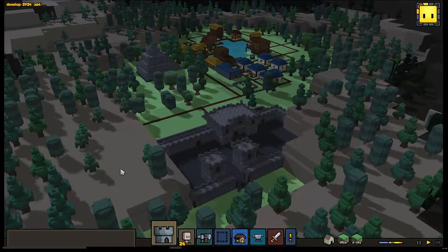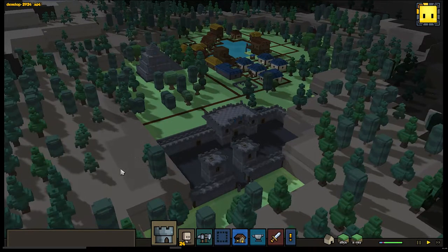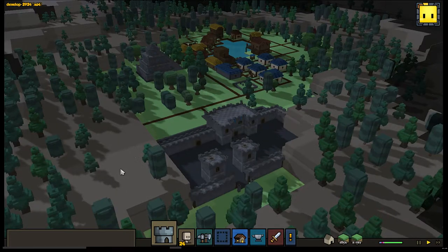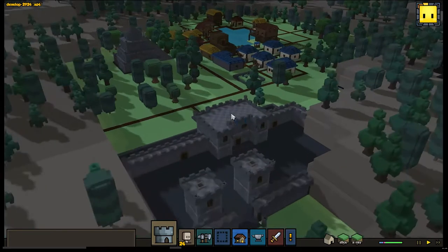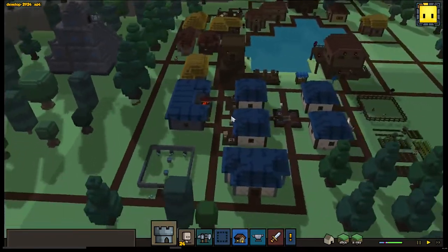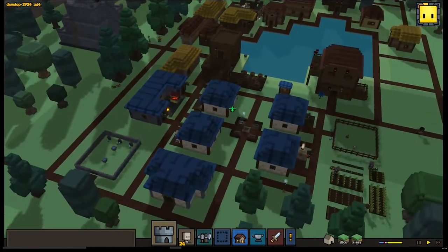Hey everybody, welcome to BOG Gaming State of the Game. This is Soulless. Today we are looking at Stonehearth Alpha 16 Unstable. This was released on April 12th of 2016 and this is actually our second look at Stonehearth. I did another video when Alpha 10.5 came out — you can check it out, I'll throw the link up.